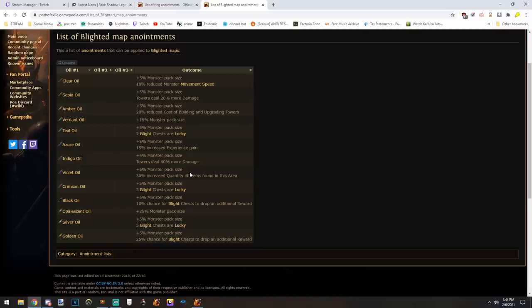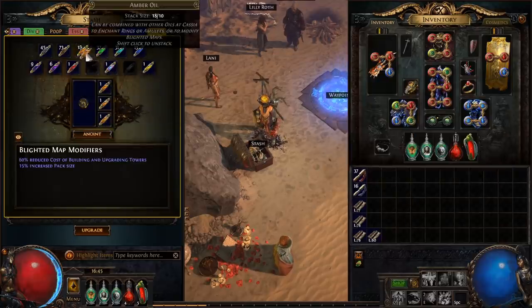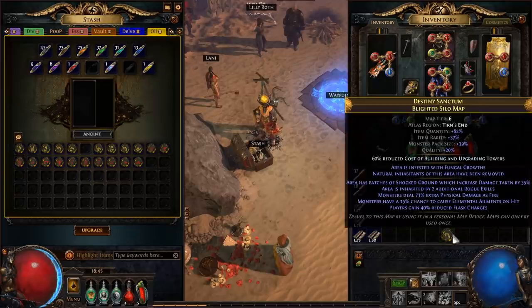The best layout for the budget version is two crimsons and a black — that means six lucky chests and a 10% chance to drop additional rewards. You can also go goldens for 25% or silver for five lucky chests, but your best bang for your buck is two crimsons and one black, or three teals. If you're having a rough time, just put on three ambers.